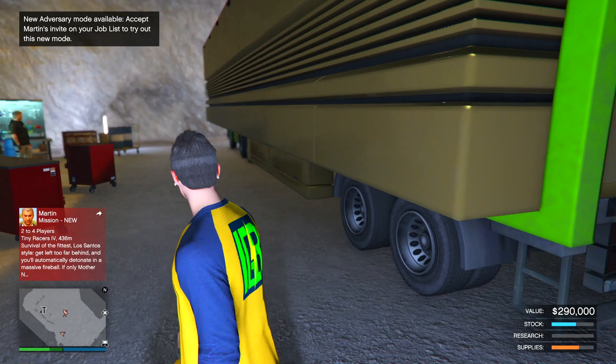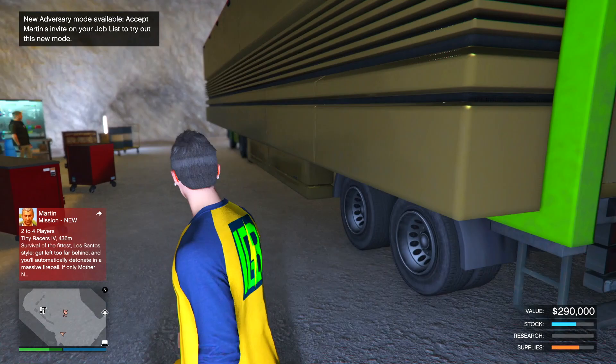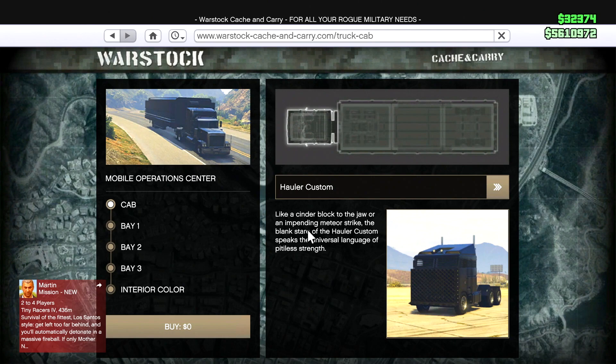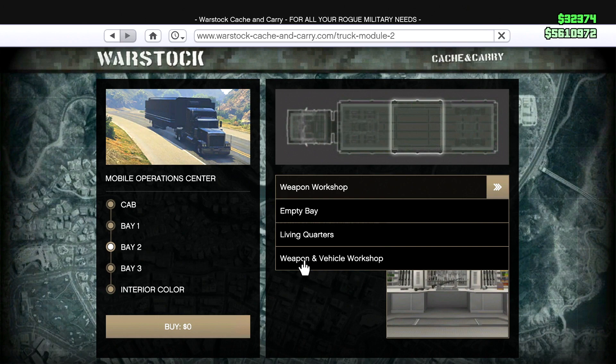So to start off, you need your cell phone, but you need this big lug back here to customize your big vehicles or your weaponized vehicles. If you don't have Bay 2, and if you don't have Bay 2 as a weapon and vehicle workshop, you are not going to be able to customize your new vehicles.